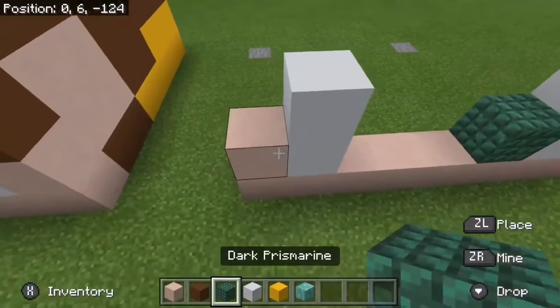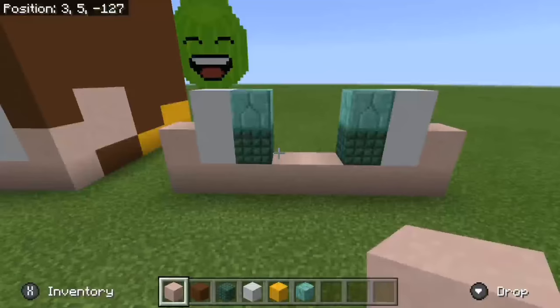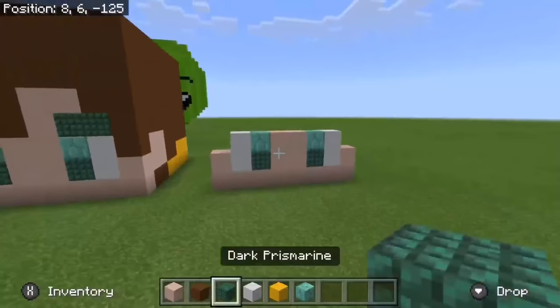Now take out your prismarine bricks and place 1 block right here and 1 block right here. Then take out your white terracotta and place 4 blocks down right here. Now take out your dark prismarine and place 2 blocks right there, and place 2 blocks right here, just like that.